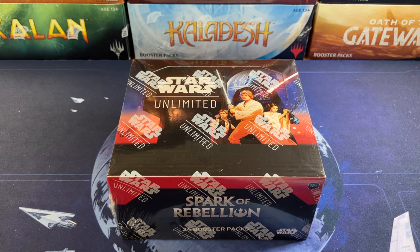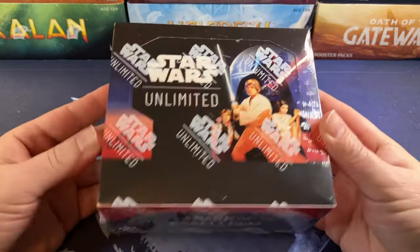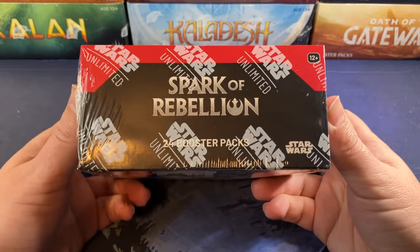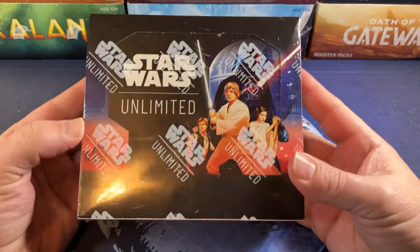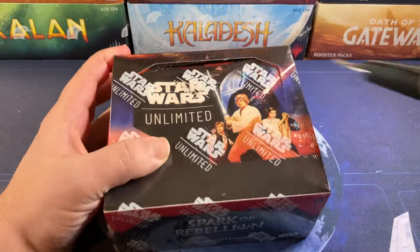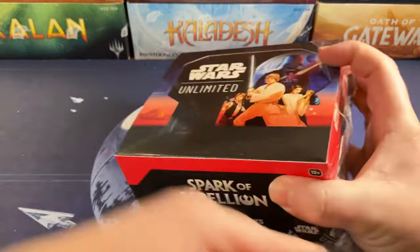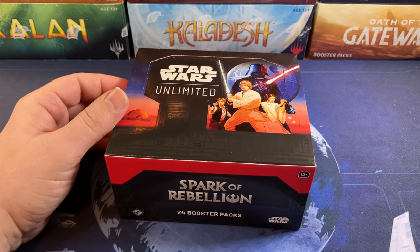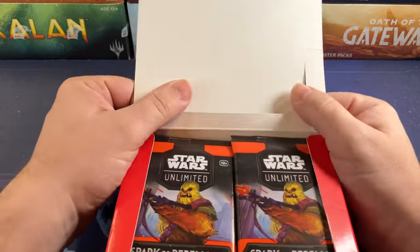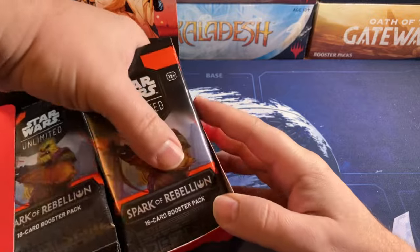Welcome back cardboard warriors. Today we're opening the last box of case number one for Spark of the Rebellion, the new Star Wars Unlimited debut set — the alpha set. If you ever wished you could go back in time and get in at the very beginning of a card game, this is it. So far we've only got one hyperspace legendary foil in the whole case, which probably sounds about right. I doubt we'll get another one, but here's hoping.